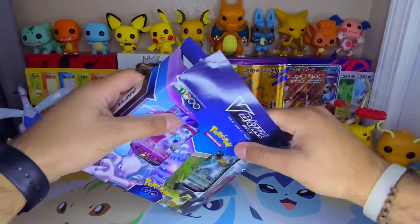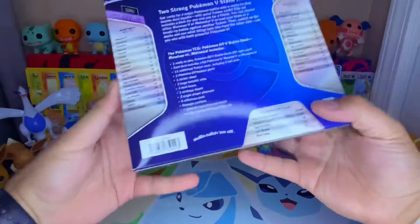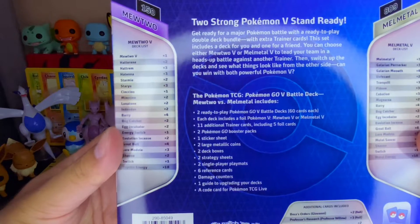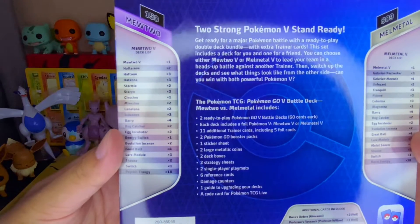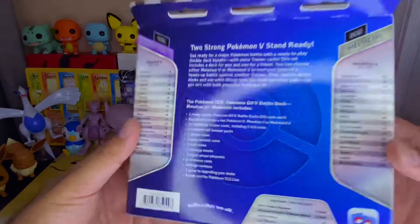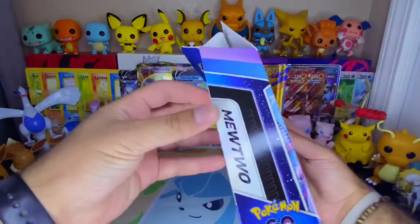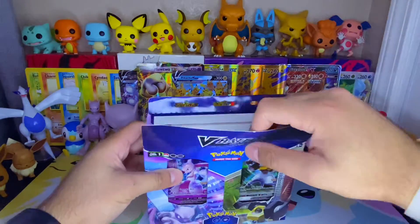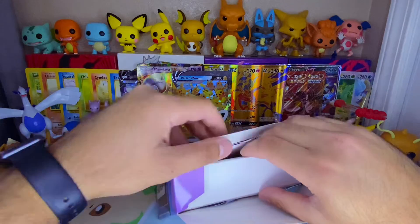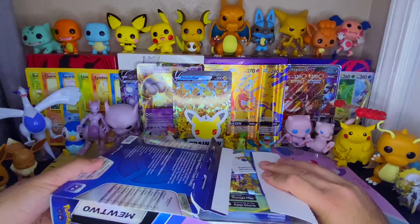Before getting into the Alolan Exeggutor V box, we're going to get into one of these. Without further ado, let me show the back - there's like all this stuff that it includes. I picked it up at my local GameStop; I believe Best Buy and Target have these too, but you'll have to double check. This is the front, bottom side - Melmetal, Mewtwo, and the top. Okay, without further ado, let's just get right into it. There's like a little flap here.